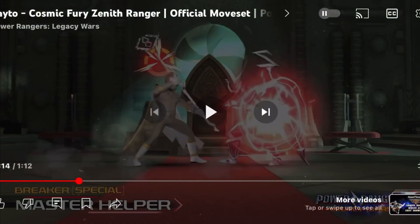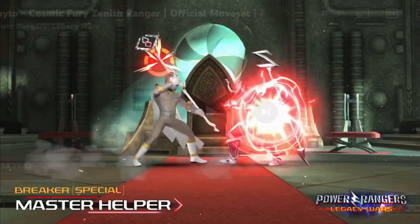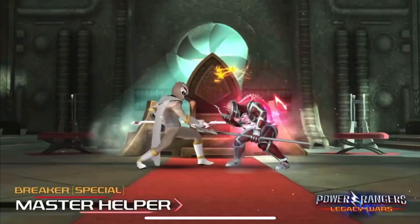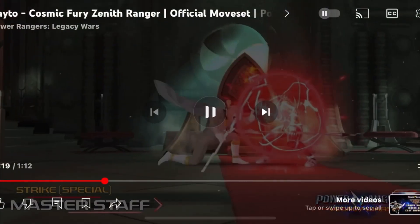This one looks close range too and it looks like Divatox, but no, it's a block. Probably a 3 cost again — no, Master Helper. It might be another 3 cost I think. Let's hope not.